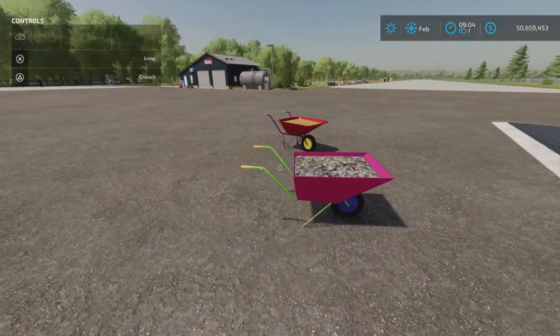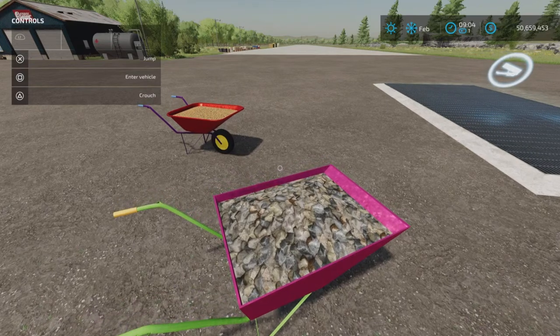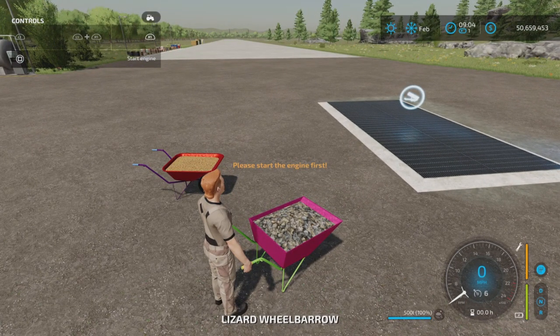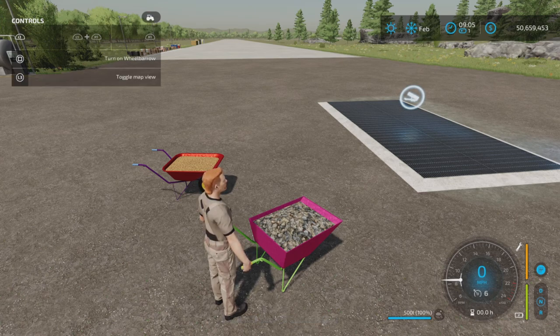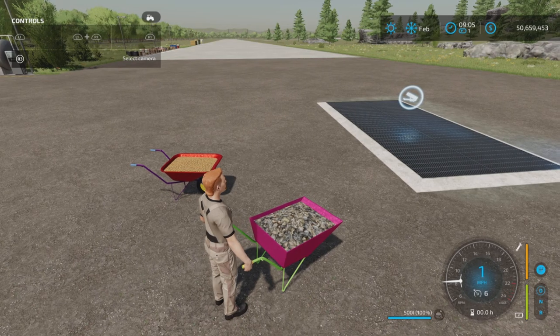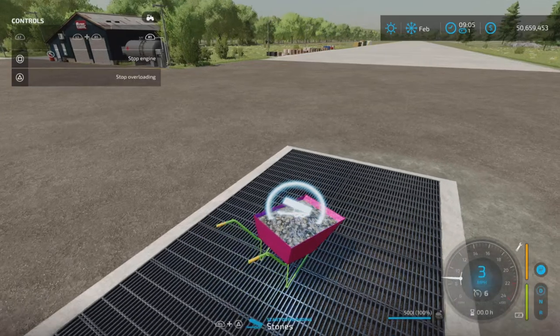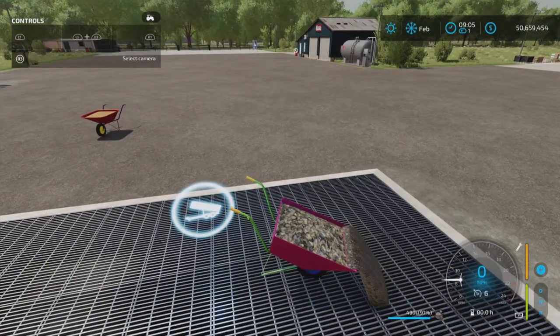It is a vehicle, so when you approach it you can get in. I have rocks in this one. You have to start it — R1 and Square on PS5. We do have the option to turn it on; I'm not sure what that does since it works regardless. We can empty it out — there we go, we've got rocks in there.